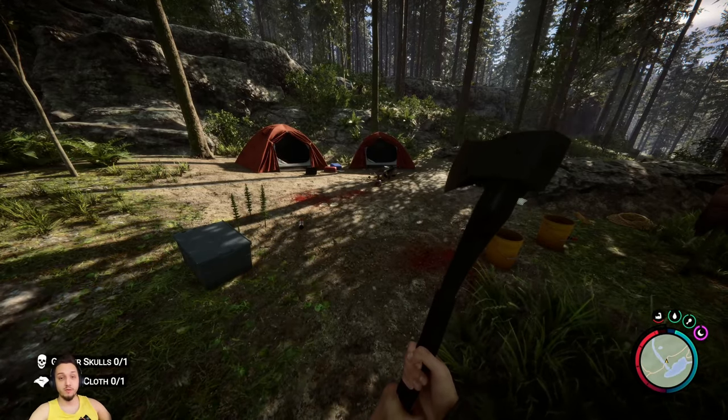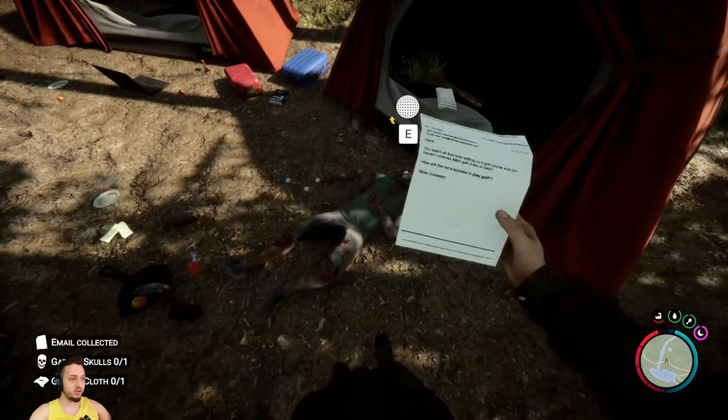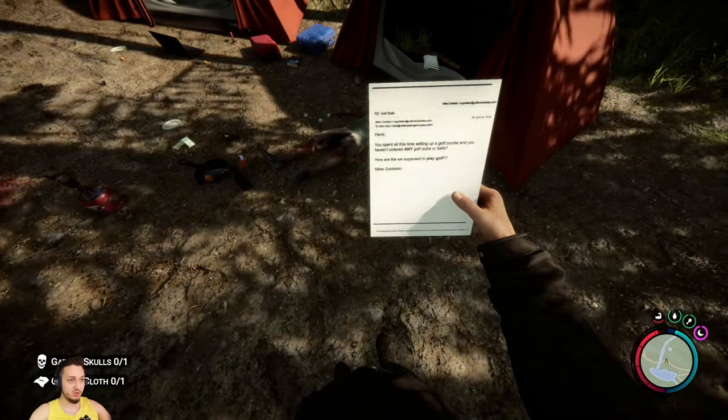Hey, what's up guys, welcome back to Sons of the Force. Another quick video coming at you showing you where the can opener is. There's also a small letter — let's take a look and see what this says. 'Hank, you want to play some golf?' Basically, something happened — this guy wanted some balls and some golf clubs.